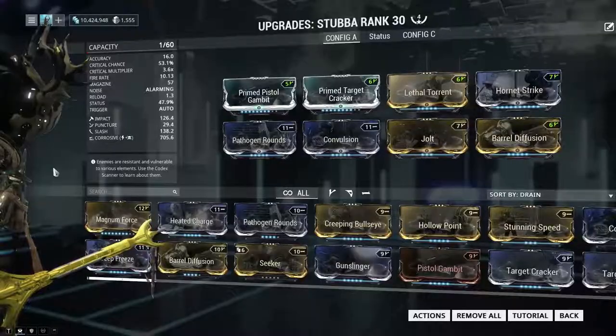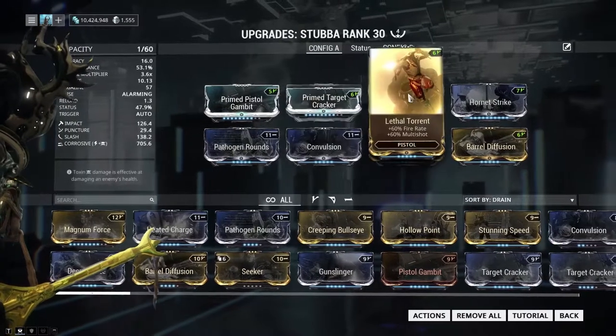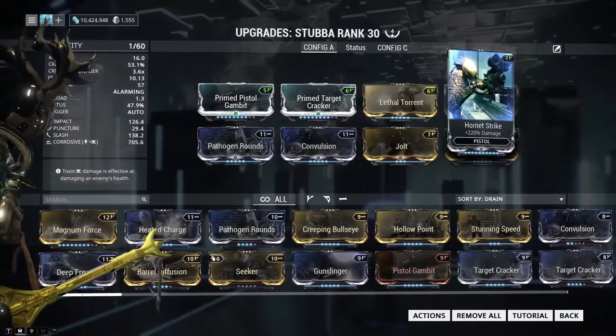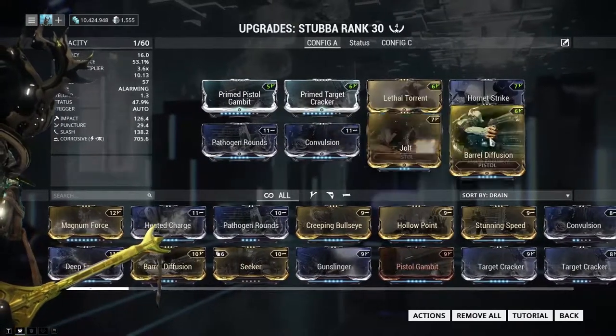I'll be using Primed Pistol Gambit, Primed Target Cracker, Lethal Torrent, Hornet Strike, Pathogen Rounds, Convulsion, Jolt, and Barrel Diffusion.